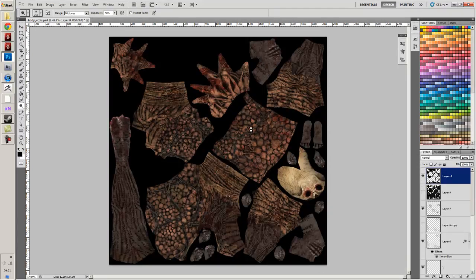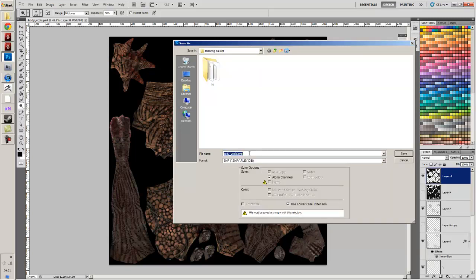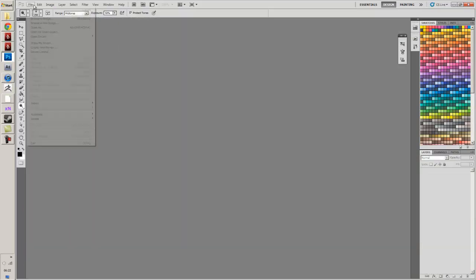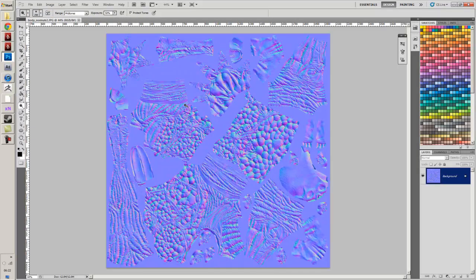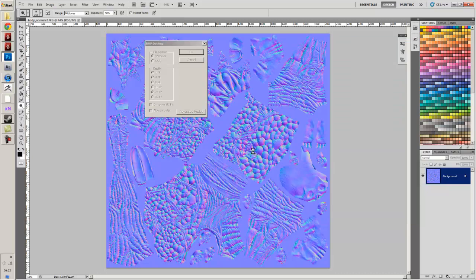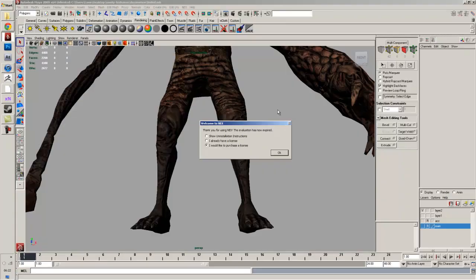I'm going to come back in here, save that, and save this out as a BMP - I've got into the habit of using that for some reason. I'm going to call this 'boiled creature diff spec'. Save that out. Then I just need to re-open my normals and save them out as a BMP as well - we'll call that 'boiled creature normal'. I think we'll be pretty much ready now for UDK - just a little preparation to do.